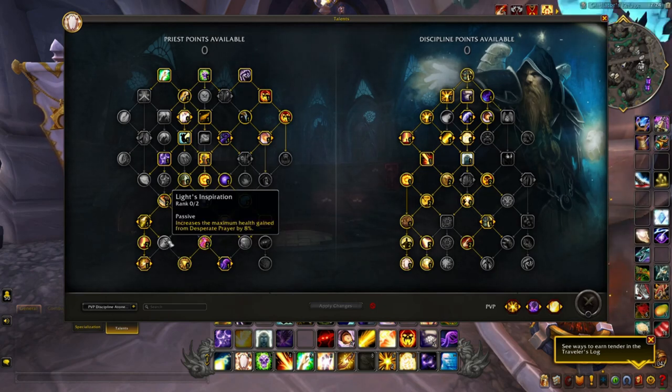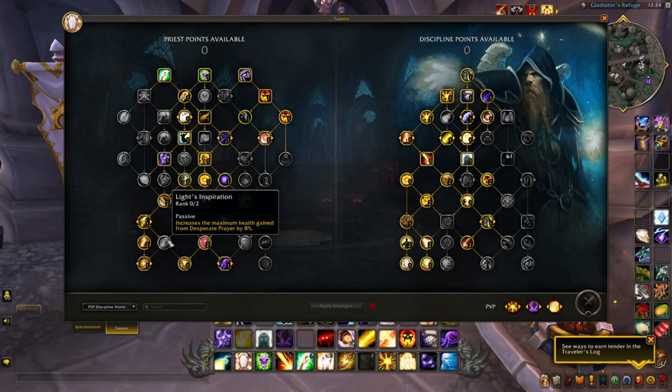Lights Inspiration — increases the maximum health gained from Desperate Prayer — is not recommended. You're not going to be using Desperate Prayer as a priority part of your kit unless you're getting trained or need a little bit more sustain on yourself while being really focused. Otherwise, you're not going to be the target in teamfights, so don't worry about it.